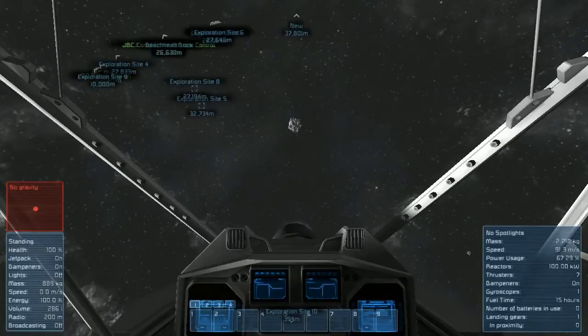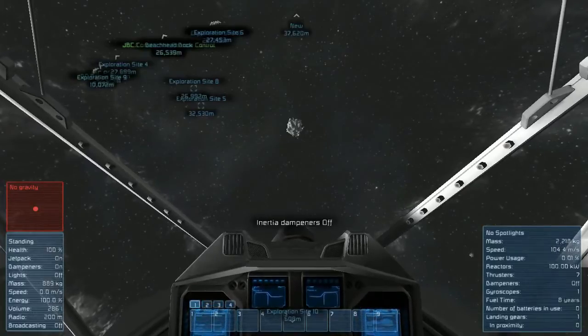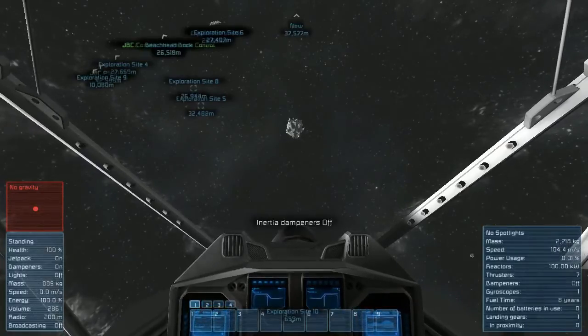Hello everybody, this is John Brewer. This week we're starting our search in earnest for the exploration ships scattered throughout the asteroid field we inhabit. Our first approach is going to be a basic visual search, which I expect is what most players who are looking for abandoned ships start with.